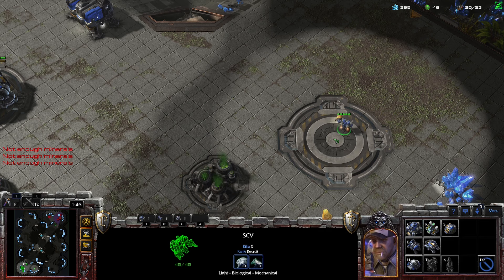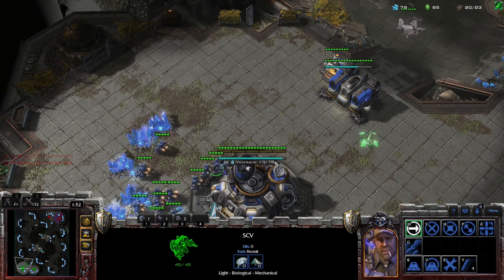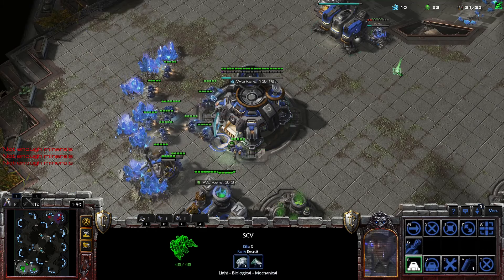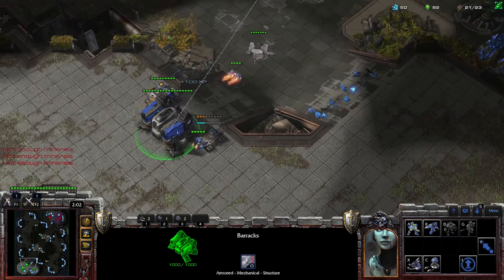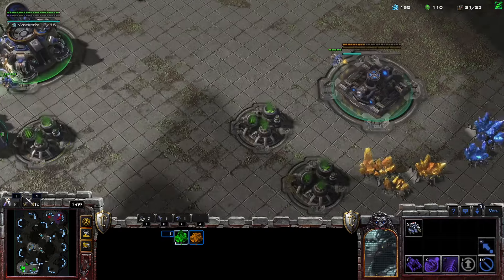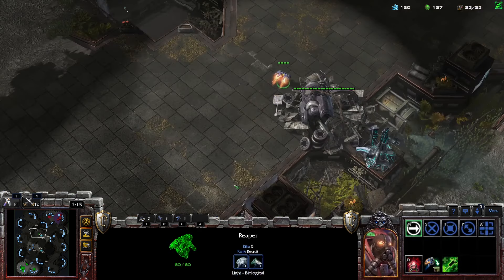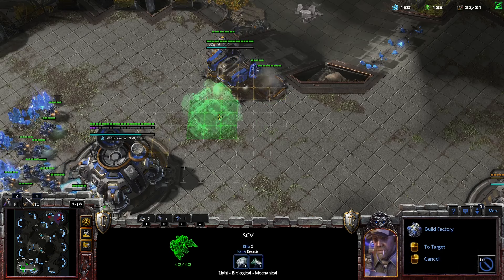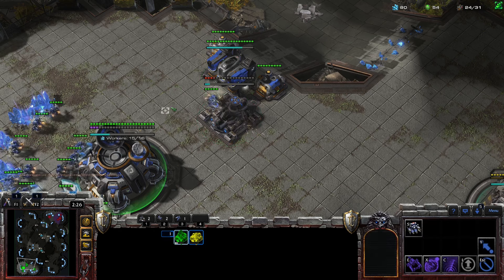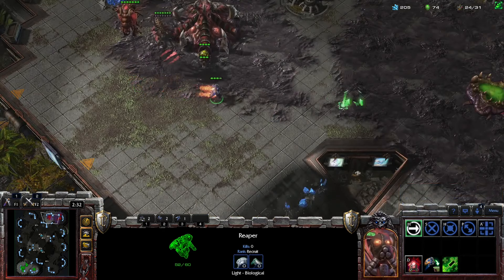Now we just smash the C button until we're ready for our second. Next thing we want to build is a supply depot. Command center gets upgraded. This guy is going to build our factory in a moment. Reaper goes out. That SCV is chilling on the third just so I can see when they expand.